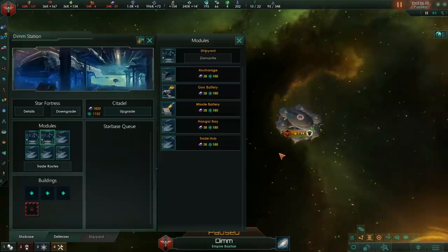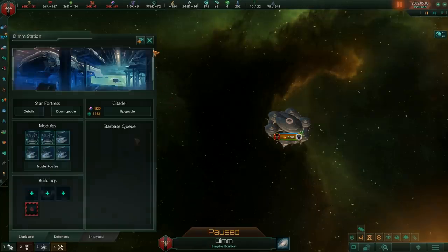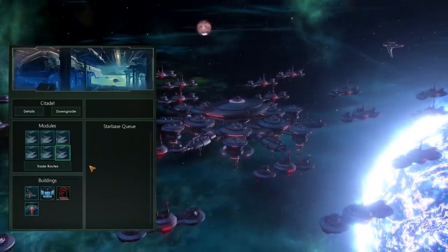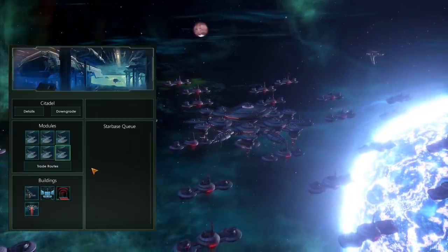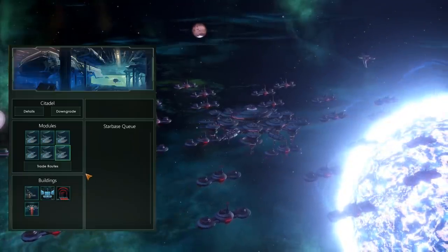Overall, after the Star Fortress, it's not all that good unless you want to build Titans or Colossi. Then we get to the granddaddy of them all — the Citadel. The Citadel is the most expensive star fortress you can build, with a base upgrade cost of 3,500 alloys. That is absolutely insane.